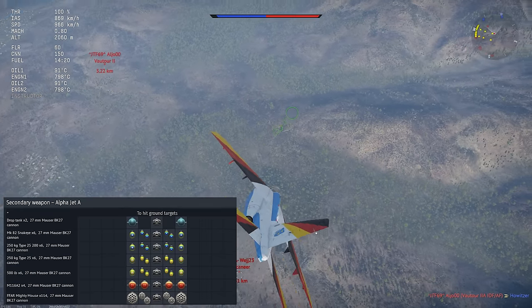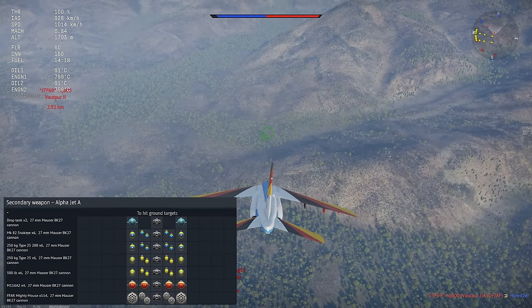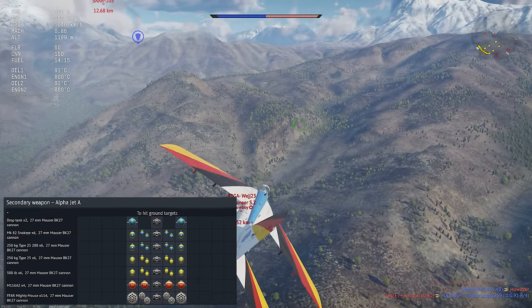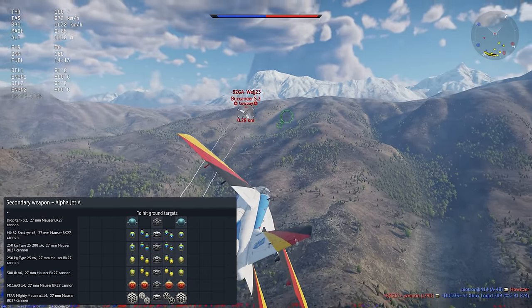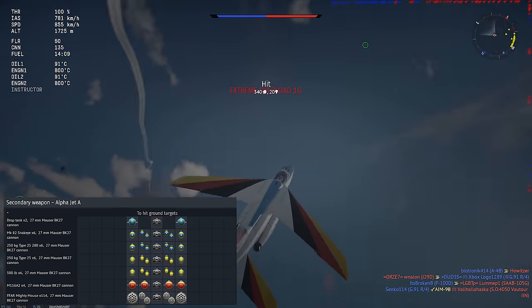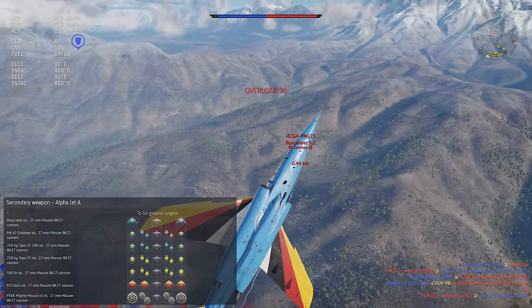For conventional ordnance, the Alpha Jet has four wing pylons that can load up bombs, incendiary bombs, fuel tanks, and rocket pods. The French version can also take an extra pair of gunpods under the wings. There are no guided air-to-ground weapons or air-to-air missiles for the Alpha Jet.